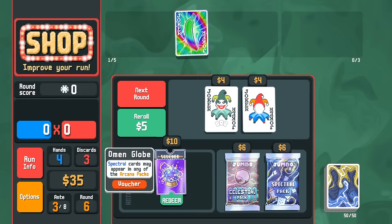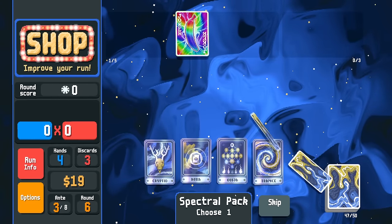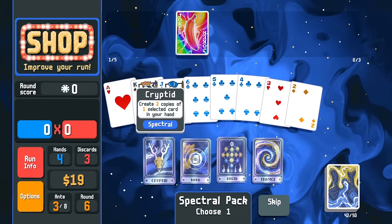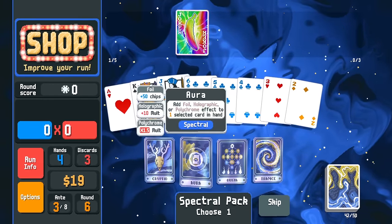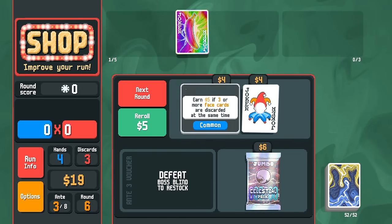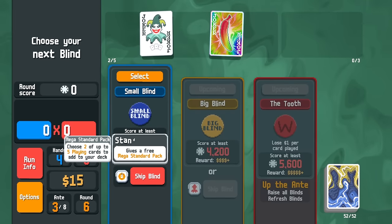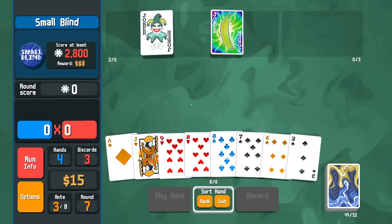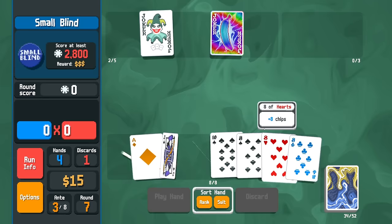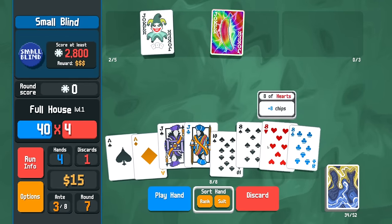Spectral cards may appear in any of the arcana packs — I'm definitely down for that. Let's get the omen globe and go for the jumbo spectral: encrypted aura, ouija, trance. Make more aces, make more kings. I was really hoping they were going to see that red seal. Let's make more kings — it has a little bit more upside if we get the baron or something. Zany joker: three of a kind — we could just pick it up for a little bit of extra plus multi just in case. We have a rare tag coming up with the tooth, which would be pretty nice.